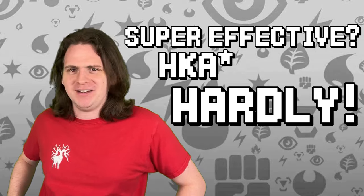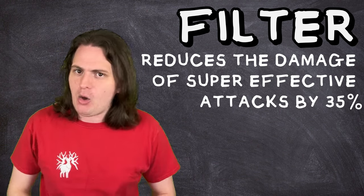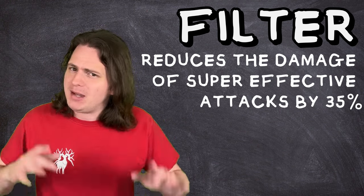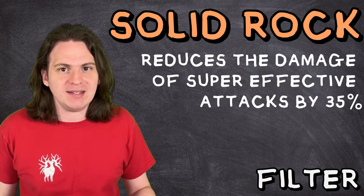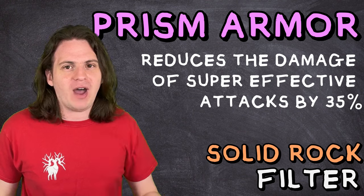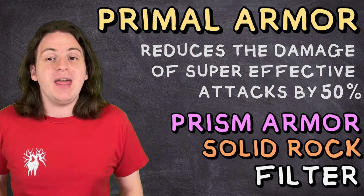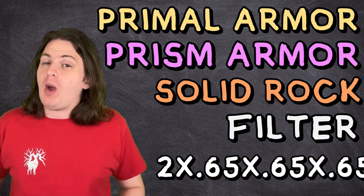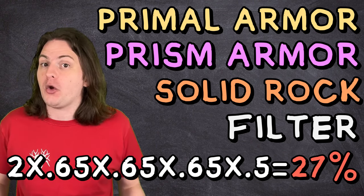What if all those weaknesses you actually can remember were also resistances? I call this one 'Super Effective? Hardly.' Start off with the ability Filter, which reduces the damage of super effective moves on you by 35%. Pair that with Solid Rock, which reduces the damage of super effective hits by another 35%. Then add in Prism Armor to reduce the power of super effective hits by another 35%, and finish it off with Primal Armor, which reduces the power of super effective hits by 50%. Now any super effective attack is actually going to deal 27% damage — around the same as a 4x resisted attack — meaning you no longer have to worry about anything.